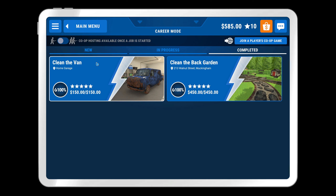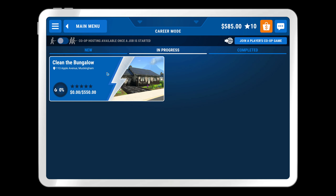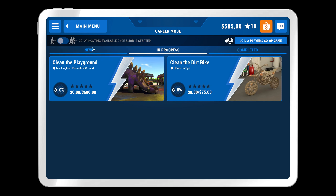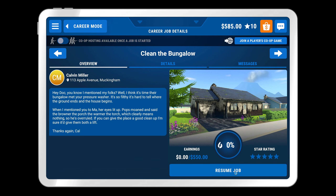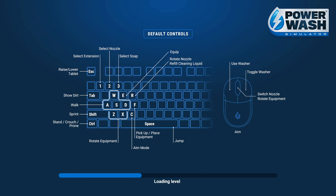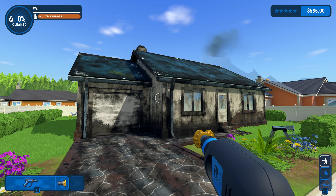Might do one of the special levels afterwards. I've done the first two levels, quickly hopped into the next one, and I've got two more available to me. As you progress through some levels and get more completion, other ones just seem to unlock out of nowhere. It's a pretty straightforward game — you can buy some upgrades and stuff, which we'll take a look at in a bit. But let's hop into this level.